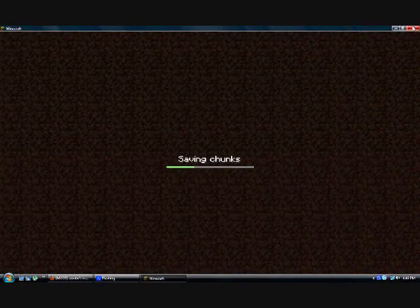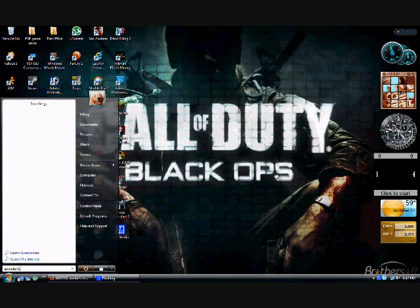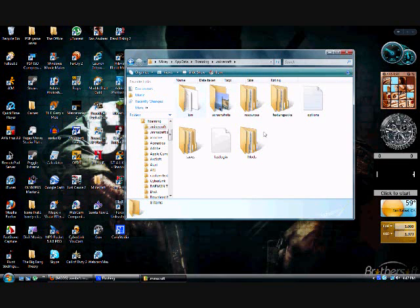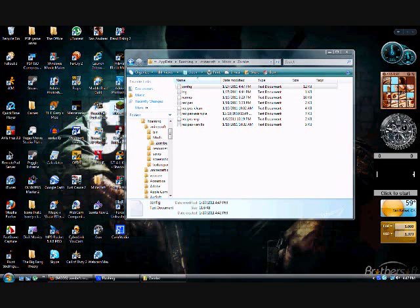I think I'll show you how to change the key bindings. What you need to do is go back to your .minecraft folder by typing in %appdata%. Go back in here, go to mods, then config, and scroll down to fly mod. I'll just change this to R and save that and we'll see if it worked.